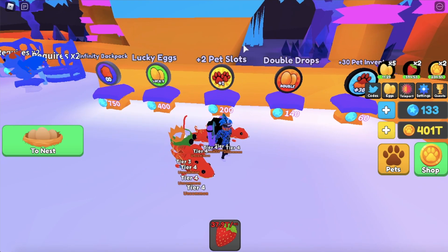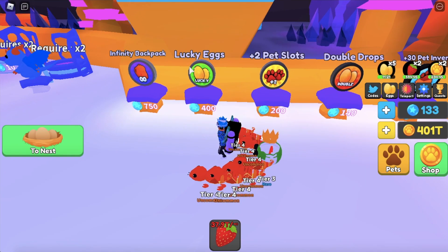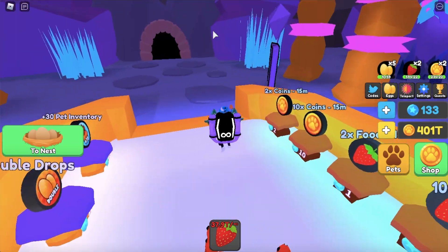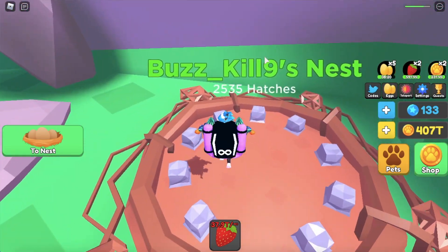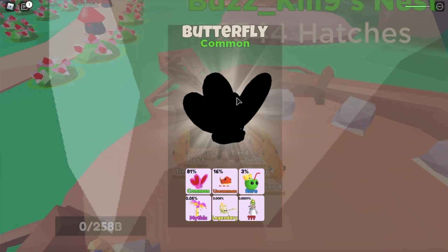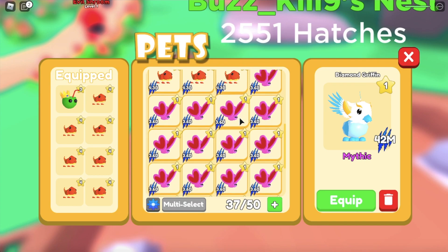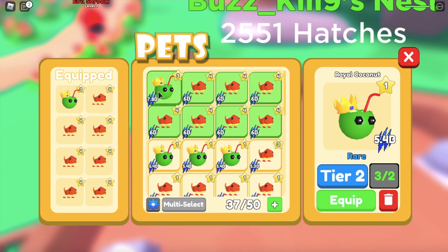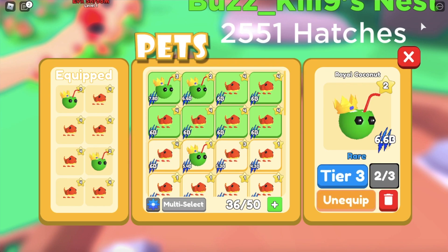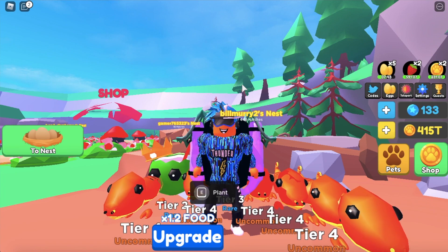We can almost get an extra game pass — either double drops or lucky eggs. We have every other one, so let me know in the comments which one I should get. We're going to open up all these eggs with our five times legendaries active. We didn't get a legendary, but this update is literally the most OP thing ever. Getting all these legendary and mythic eggs was so good — I definitely recommend it. Easily one of the most overpowered updates ever, kind of broken.